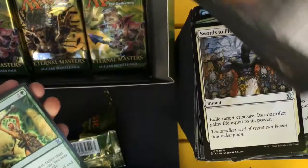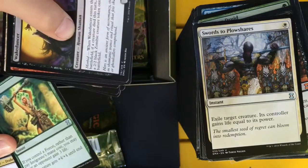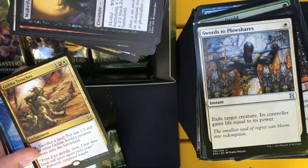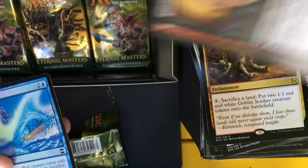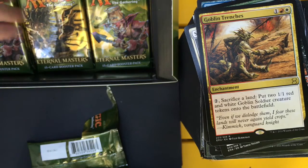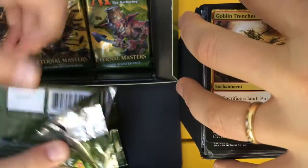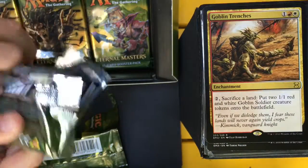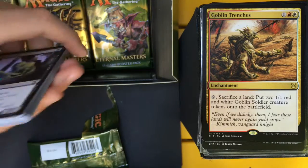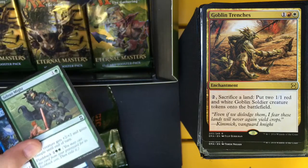Swords to Plowshares, Invigorate, Thunderclap Wyvern, a Goblin Trenches, and a Foil Tidal Wave. So far this box is looking alright — we got some pretty good pulls and we still have a lot of packs left.